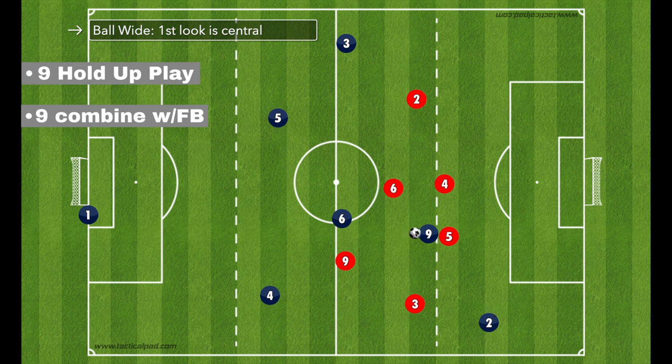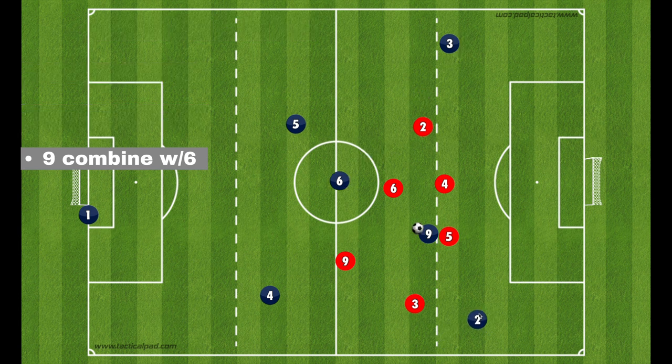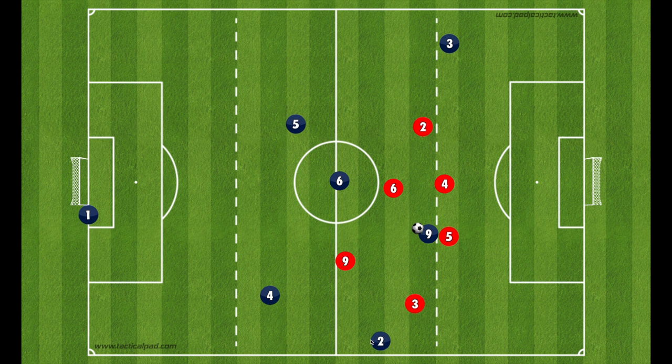Now we're looking to hold the ball up for our attackers. The fullback should continue their run, and if you can do a 1-2 ball or just hold it up and play it back out wide, we absolutely want to do that — that's the most desired situation. The other possibility is to just play it back to the six, who can either switch field through the center back on the far side, or the six may have an opening and take that ball into the area themselves, creating a 2v1 wide.